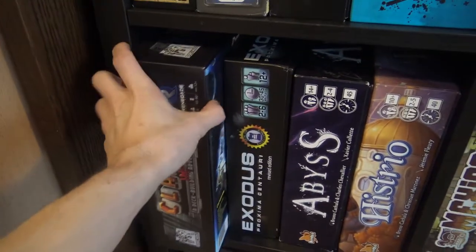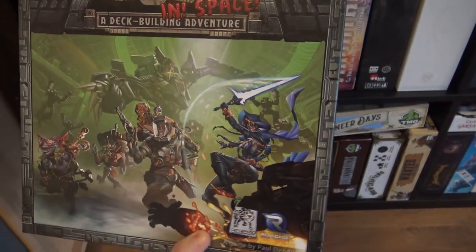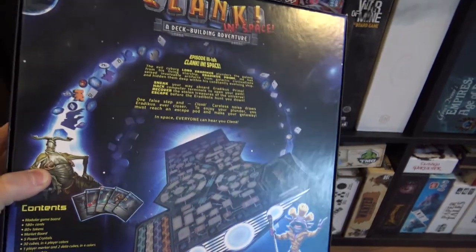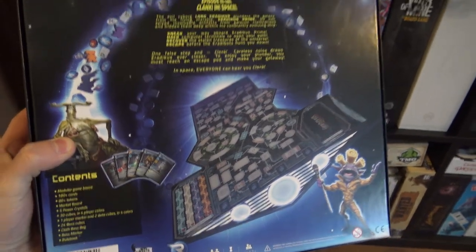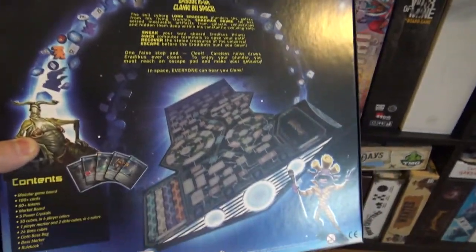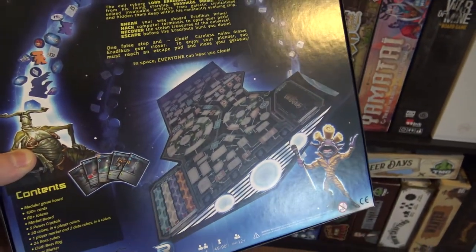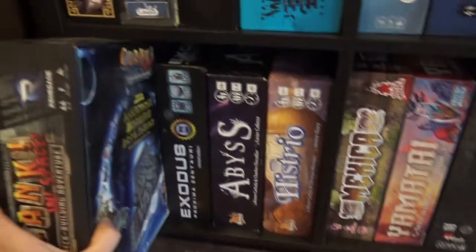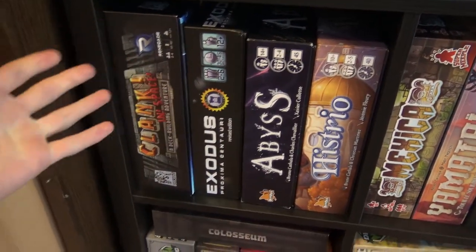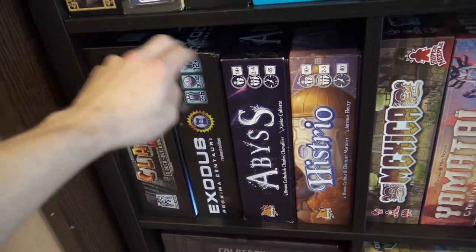Here we have Clank in Space. Probably most of you know about Clank. The thing about Clank in Space is that Clank is basically a deck-building game where you go through the dungeon, collect rewards, and do all of that through deck building. Clank in Space adds more to the game — there are some different ports where you can escape, and it's a little bit more gamer-y Clank. So if Clank can be quite an easy game for folks, this one is more gamer-y.